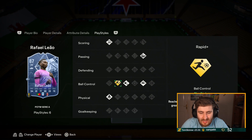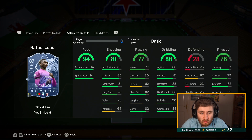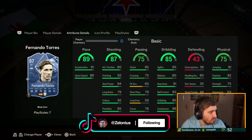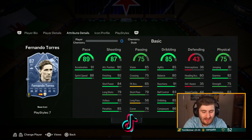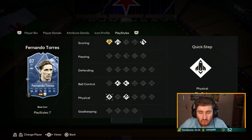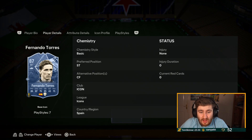Liao — crazy card, he's got some of the best play styles, finesse is great, quick step, gold rapid. Once he gets ahead, you ain't catching him. Fernando Torres — 770k right now. I was actually interested in him for my team. He has that gold finesse which is always pretty expensive.